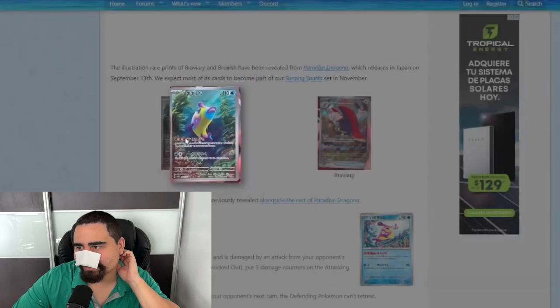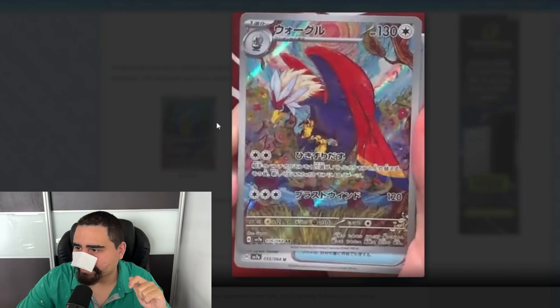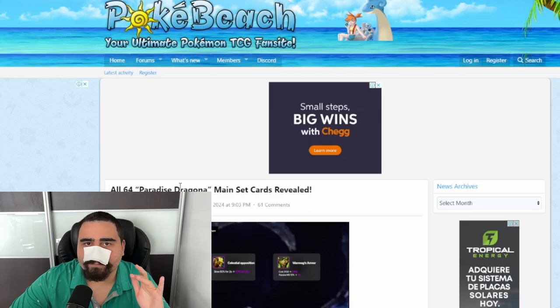We also just got a Bruxish illustration rare, which actually looks really cool for a Pokemon that a lot of people don't like very much. And then there's the Braviary — the god bless America bird — and he's looking pretty nice.